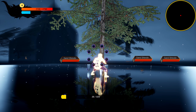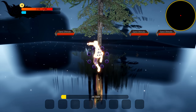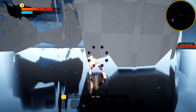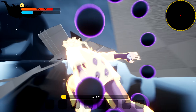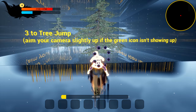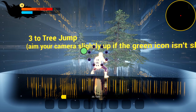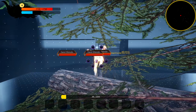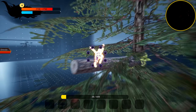Let's use a massive Rasengan barrage for this tree over here. I was way too far - I'm a failure. There it is! I love this destructive environment. Tree jump! Aim your camera slightly up if the green icon isn't showing. We got the Rise of a Ninja, Broken Bond tree sequence vibes up in here. This is cool.